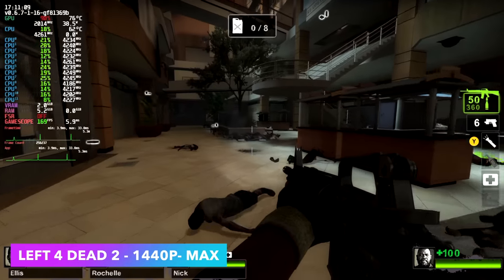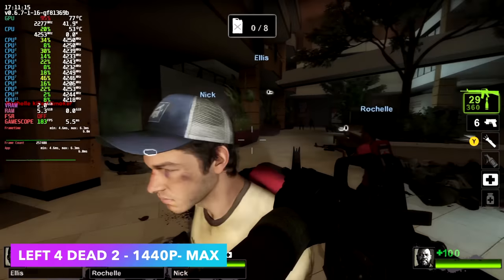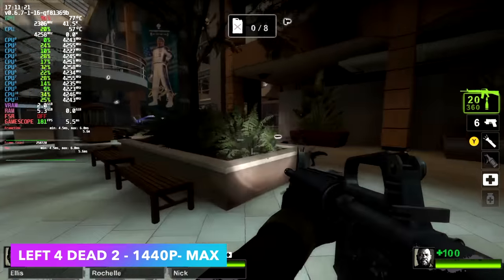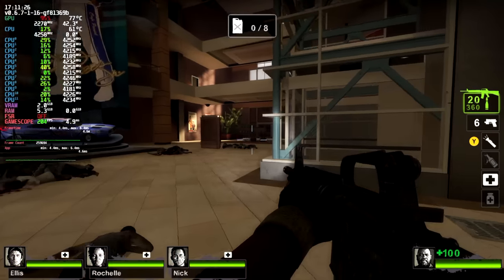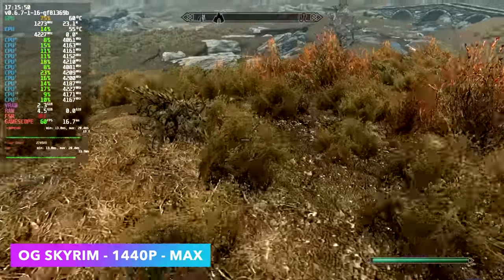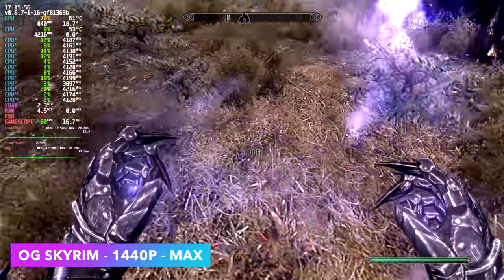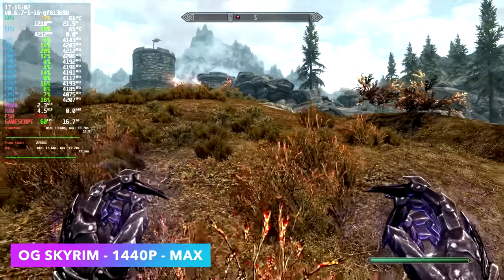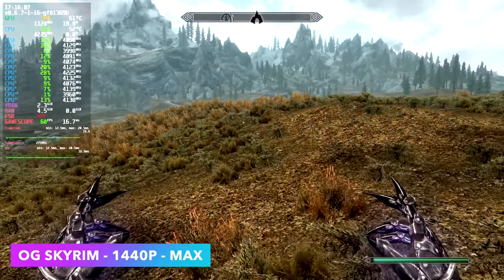The last two games I tested are older but great. Left 4 Dead 2 runs at 1440p max — source engine games like Portal, Portal 2, Half-Life, and Half-Life 2 give you a really great time at 1440p. Finally, Skyrim at 1440p max settings runs at a locked 60 FPS. This is the original Skyrim, not the remastered version, and I have not seen it dip under 60 FPS even with lots of particles and characters on screen.